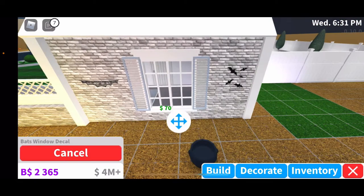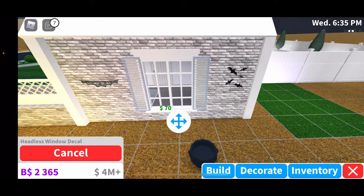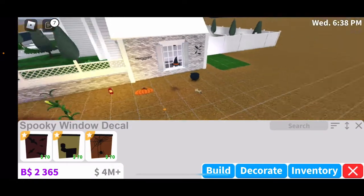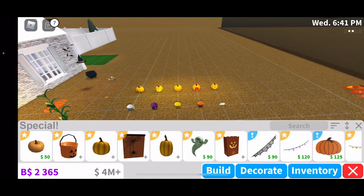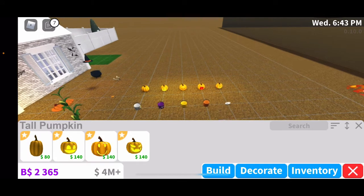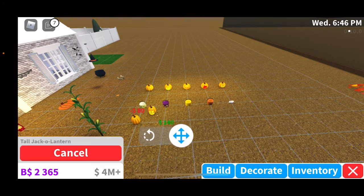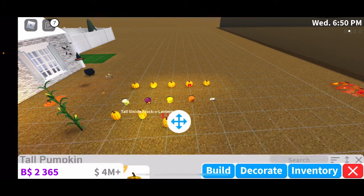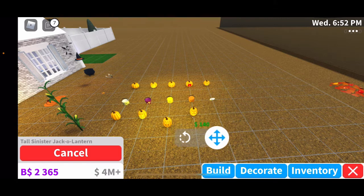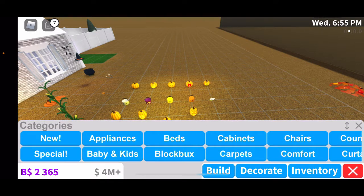Next we have the spooky window decals. Here we have a bat window decal, a headless window decal, and a spider window decal. And here we have the tall pumpkins: a tall pumpkin, a tall jack-o-lantern, a tall noob lantern, and a tall sinister jack-o-lantern. Those are the tall pumpkins.